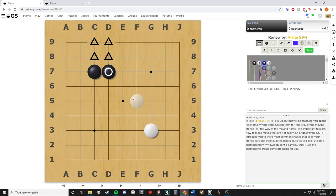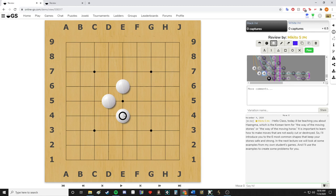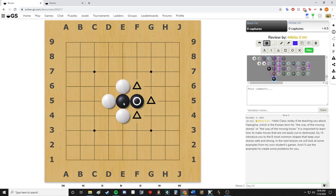Some good examples of using the extension: if you know how to capture stones, you understand that when black plays here, white is only one move away from capturing black. If it's black's turn, extending will add three more liberties to a stone that recently only had one, prolonging black's life, helping them connect and stay strong. That's what I mean when I say the extension is strong.